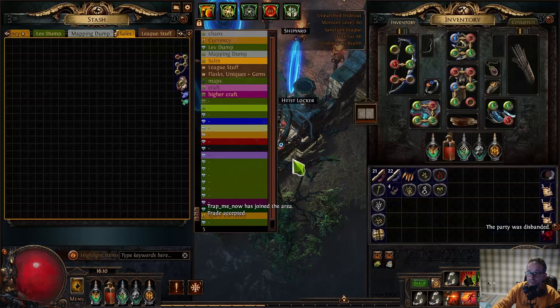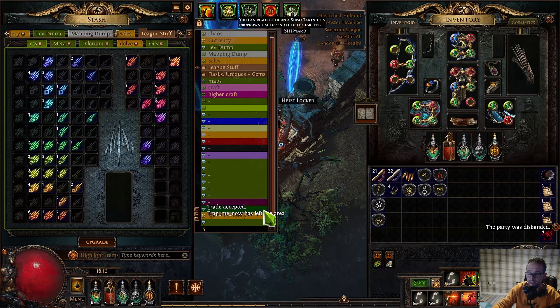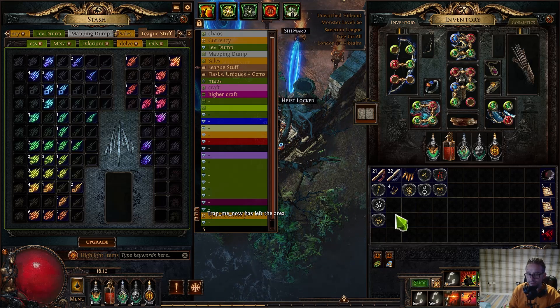So that's another essence sold. My money-making is essences — it's insane at the moment. Whether it stays that way I don't know, but because they've nerfed crafting, essences are the best way to craft. I can see essences staying at least two chaos for a long time for all of the Shrieking ones.